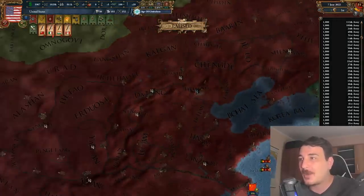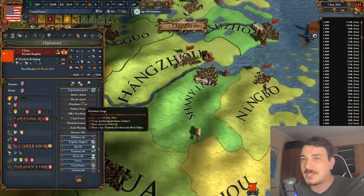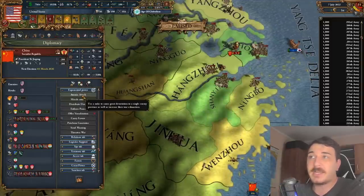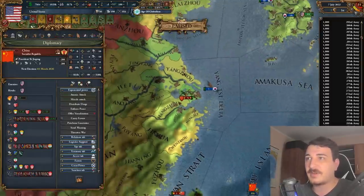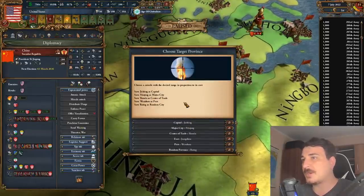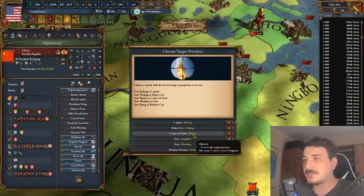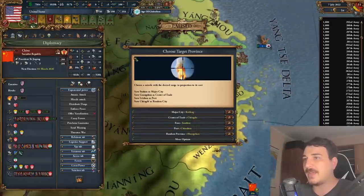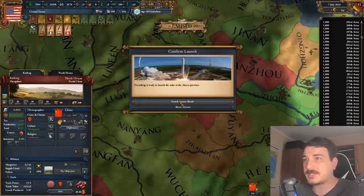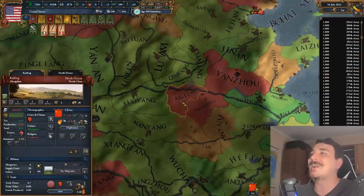I want to use this again. Let's find their highest development city — this province has 55 dev: Kai Feng. Let's attack Kai Feng. Three development from 60 and 100 devastation. Oh my god, I love this mod. We have to do a multiplayer game with this — I absolutely want to, it's going to be so much fun. Quite surprised that the game's running pretty smooth — I'm not getting any lag or problems with it so far.